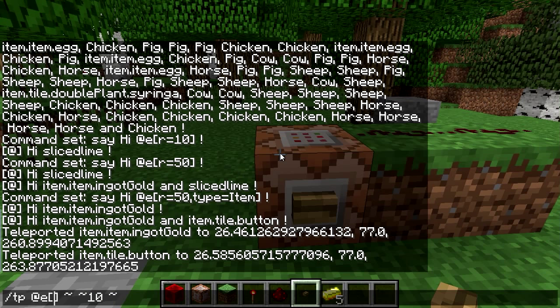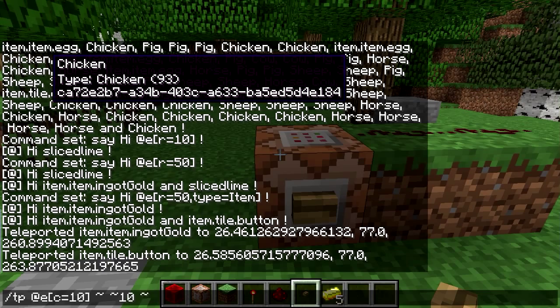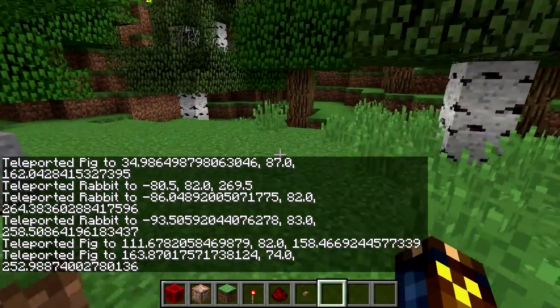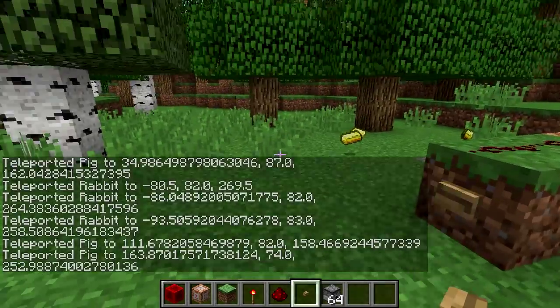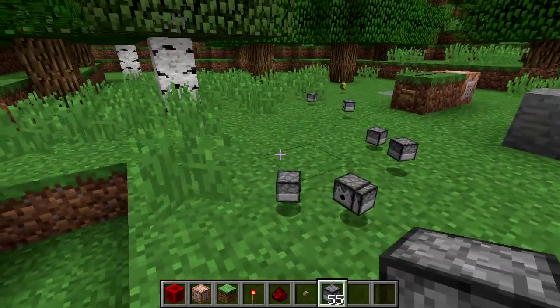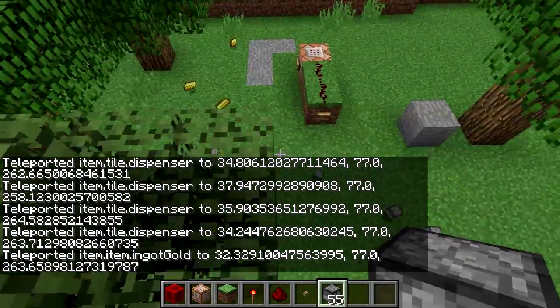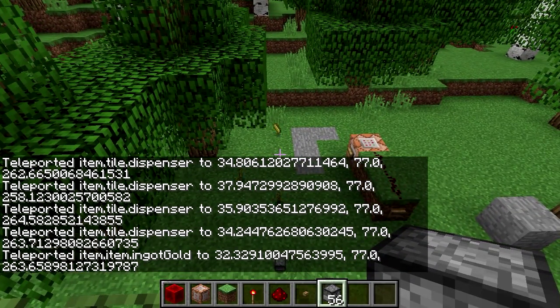We've already talked about maximum radius (the r argument), but you can also do a minimum radius — rm=10 would select everything further away than 10 blocks. You can select players based on game mode: m= followed by a number, with 0 being survival, 1 creative, 2 adventure, and 3 spectator. A very useful selector argument is c for count — c=10 restricts the amount of things affected by the command to 10, and if there are more than 10 entities, the closest 10 will be selected. We can see this by throwing out a bunch of items — the closest is me, and 9 of the items I threw also got teleported.